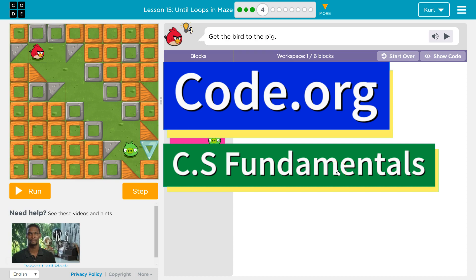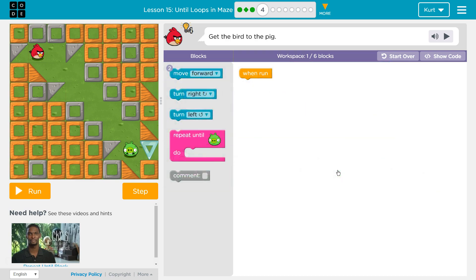This is Code.org. I'm currently working on CS Fundamentals. This lesson is part of both the Express Course and Course D — it's Lesson 15 in the Express Course and Lesson 12 in Course D. Until Loops in Maze, Puzzle 4.